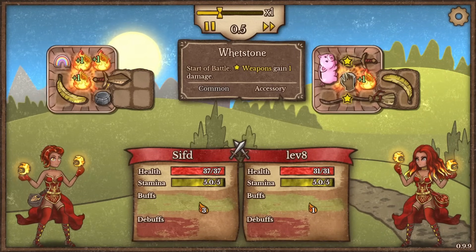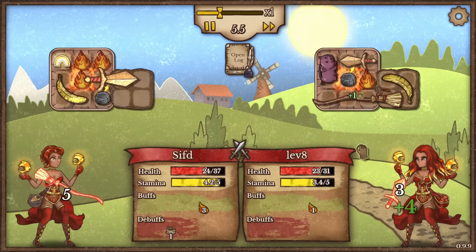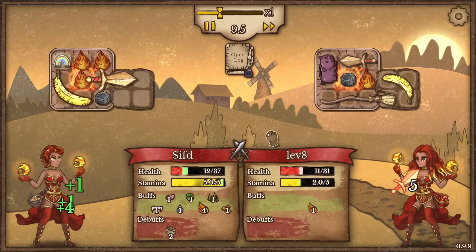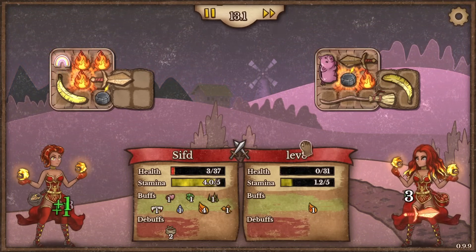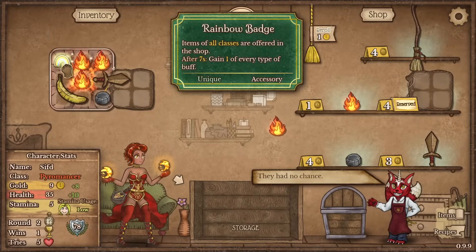So this is a double weapon build with a whetstone. We should lose against this — they're literally better than us, they have more max life and healing as we do. But I just got all the buffs, and we still won because of all the buffs gained. The rainbow badge is going to give us a couple of free wins in general.